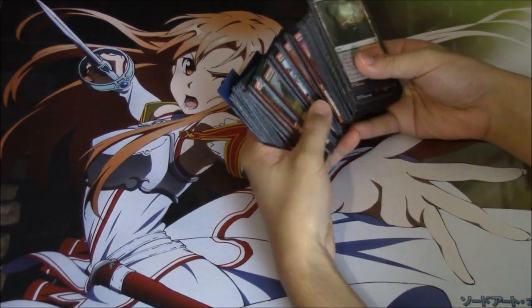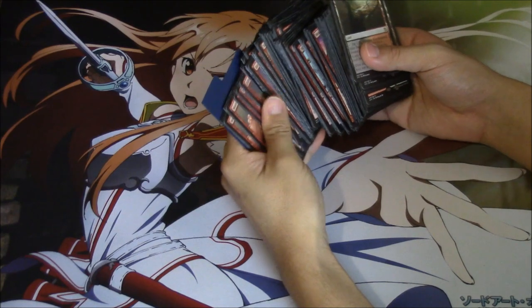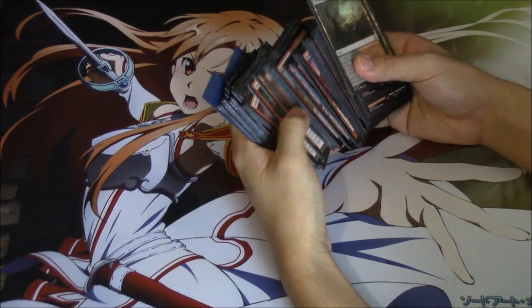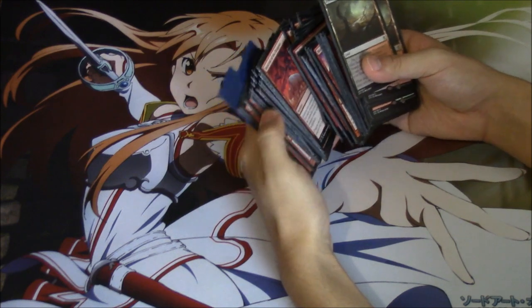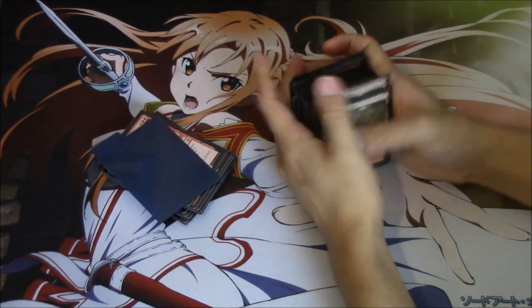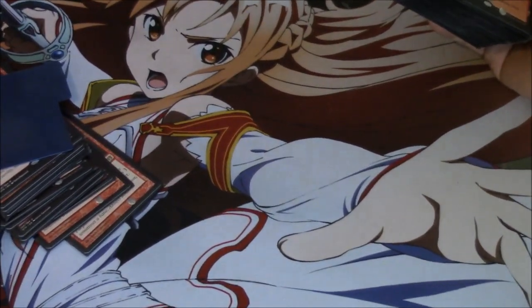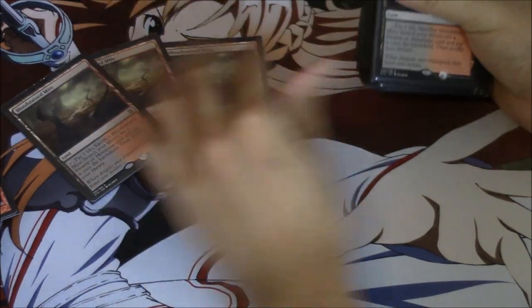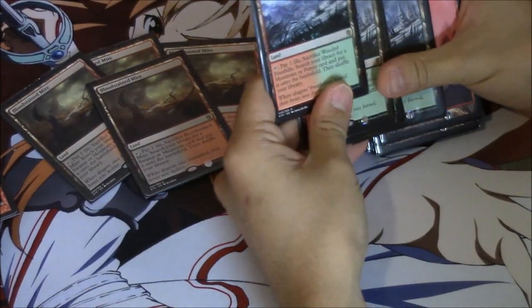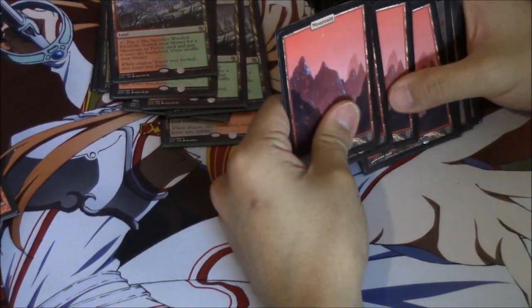Hey guys, so I'm going to show you my new deck. I did go the mono aggro route and it was very interesting, but I've decided to make a different deck. Here is my deck and I'm going to zoom in a little bit so you can see it better. We have our mirrors, we have our Wandering Fumarole — we are still mono red because I feel like right now it is a very good deck to be in.